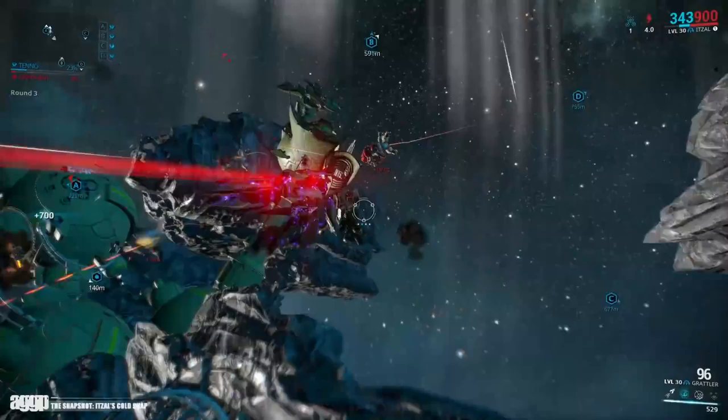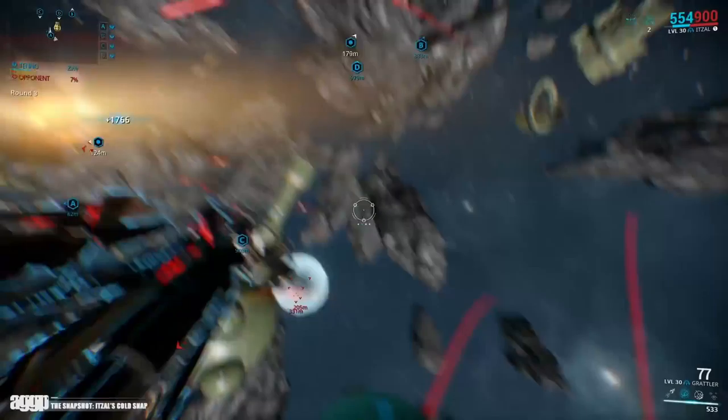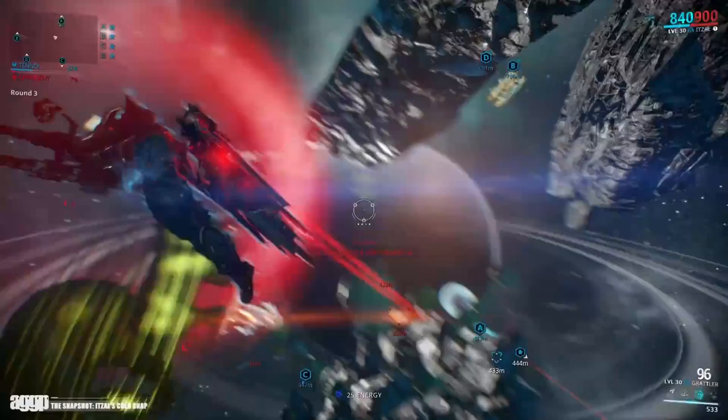That is, until now. This arcwing modifier inflicts the cold status to all enemies within range and completely freezes enemies near the epicenter for 5 seconds. This is fantastic since the cold status slows enemy movement, fire rate, and attack speed by 50% for 6 seconds, giving you a little bit of time to get out of the animation and take evasive maneuvers if necessary.